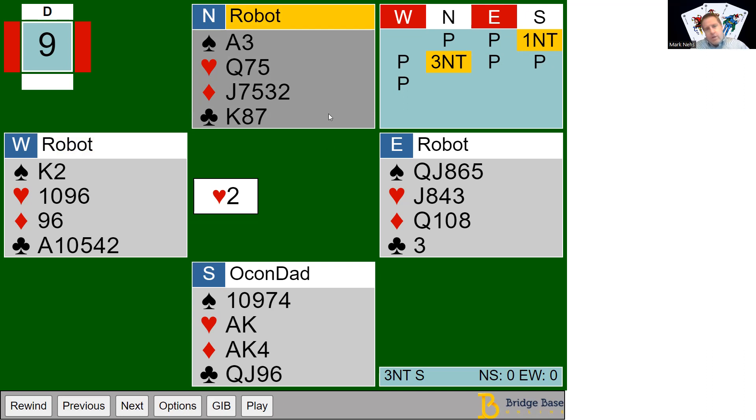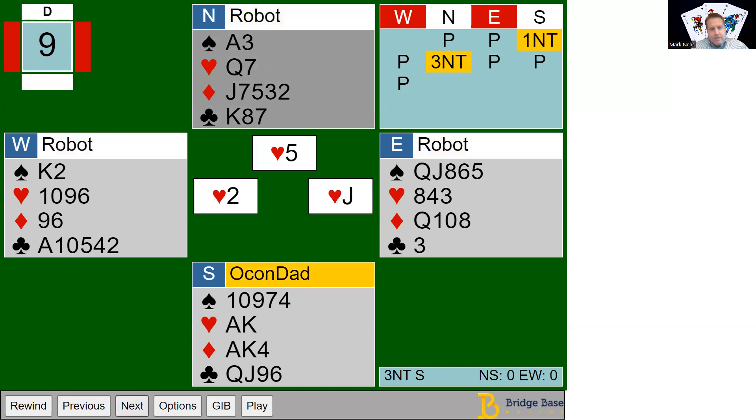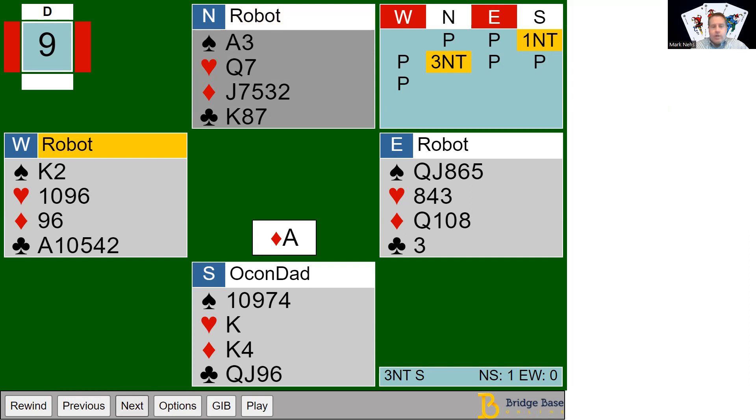How to play the diamonds is where I think the difference lies. The average score was three no trump making, which was 42 percent — the majority of people got that score. We're going to win the first trick here, and then I get to work on diamonds.